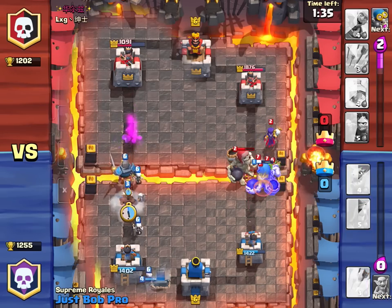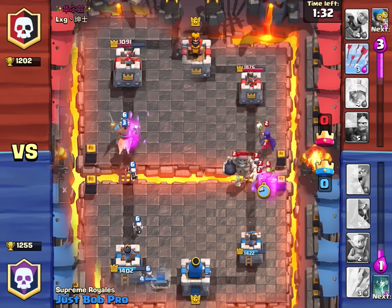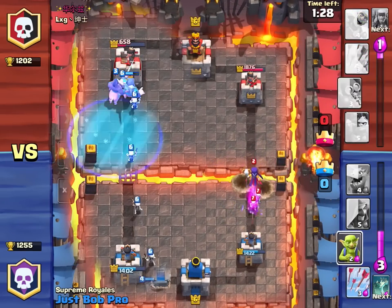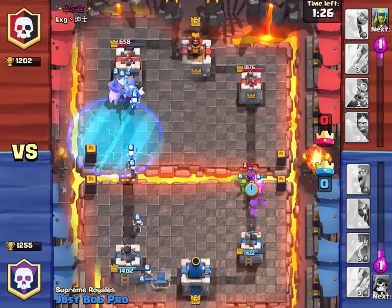He also buys me time to save up for a power play. Unfortunately, this witch survives the bomb, but I already have my Knight Rider doing work on the left tower. There goes his freeze spell — this is a perfect time to talk counters.